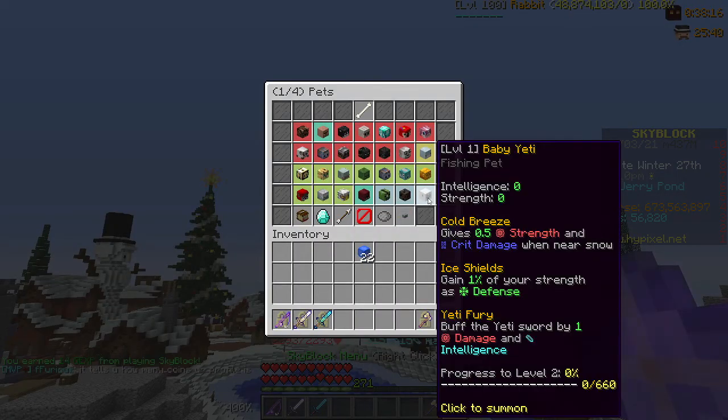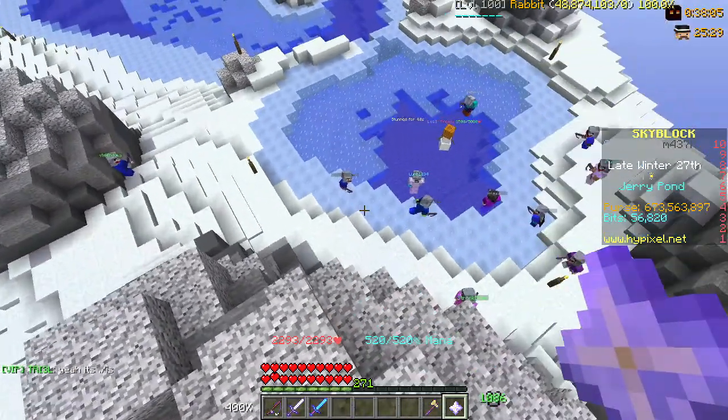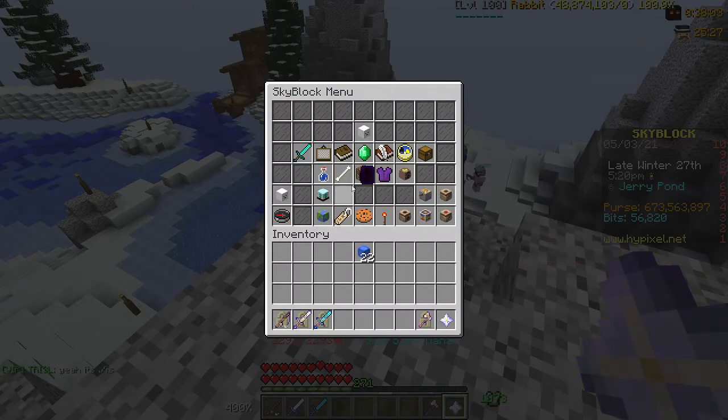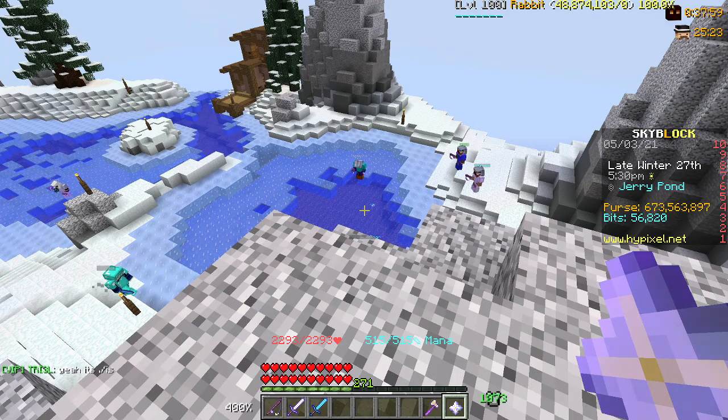The Baby Yeti pet is pretty good in dungeons — it has good survivability once it's a higher level, and gives a decent amount of strength. The third perk is completely useless, which is why the epic and legendary ones are the same price.